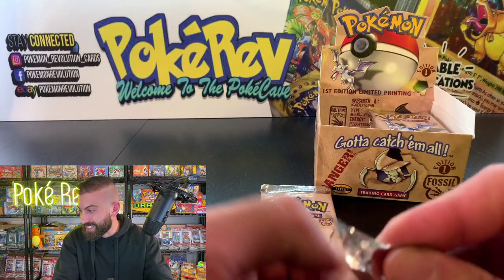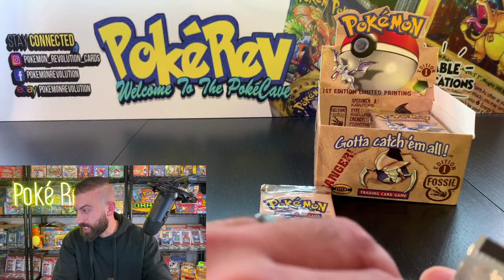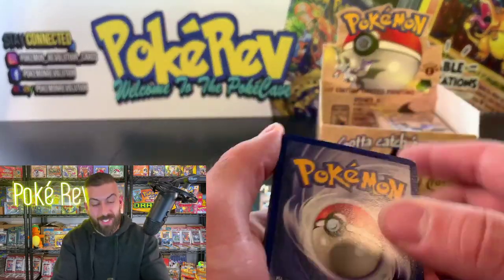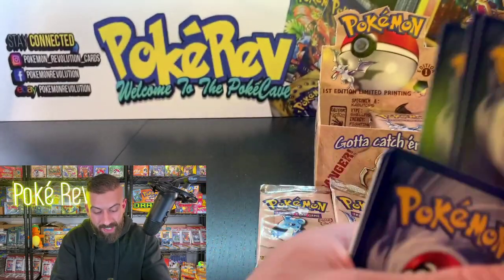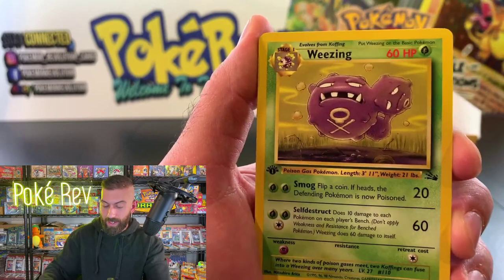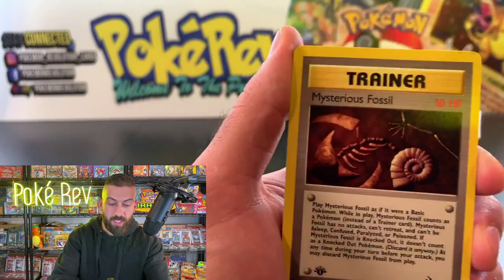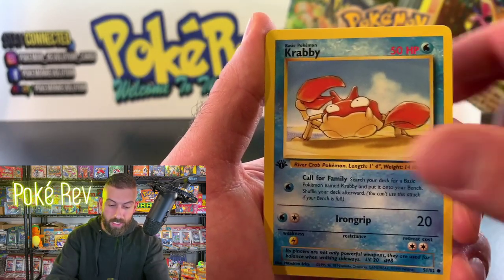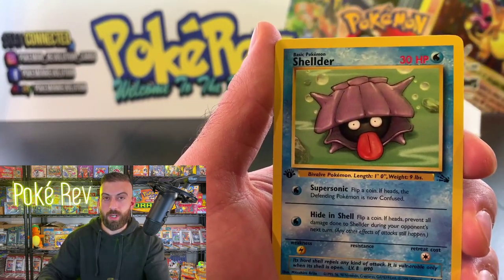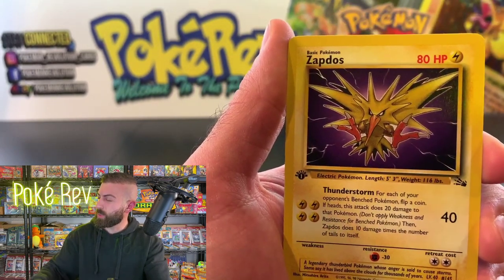The back is looking really clean, the front really well centered — I'm going to throw this one in a card saver. If I had it my way I'd put every single card in a card saver, but nobody wants to watch that for two hours. Either way they get very well protected during shipment. Congratulations Richard — even though you didn't get a holo card, that non-holo Dragonite is really good.